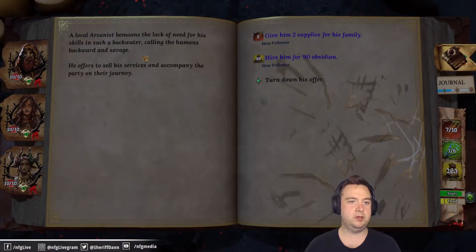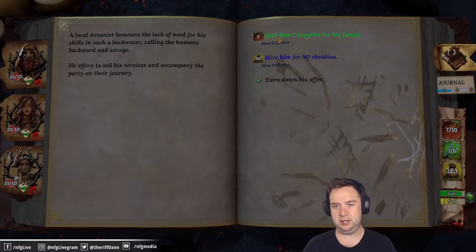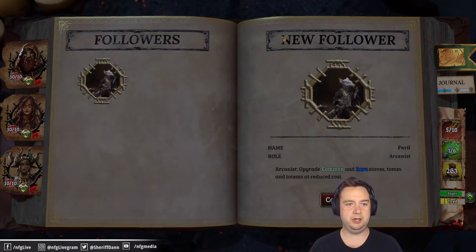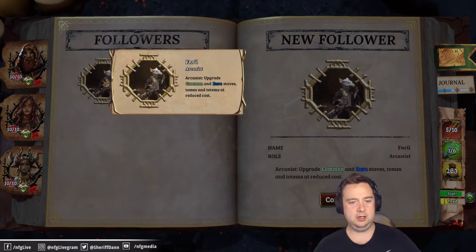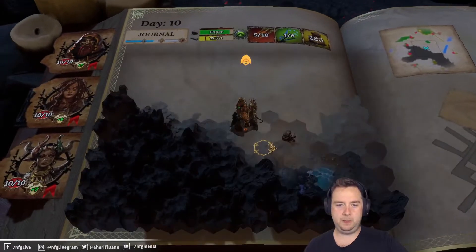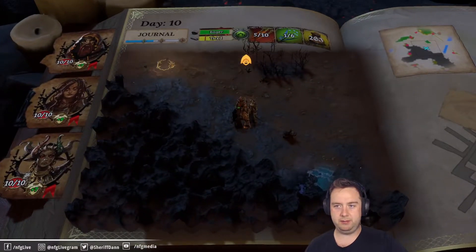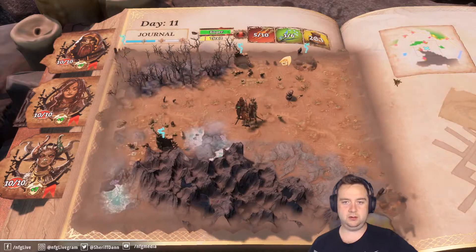A local arcanist bemoans the lack of need for his skills in such a backwater, calling the humans backward and savage. He offers to accompany the party on their journey. Let's hire him — we do have a lot of food. We got Funril the Arcanist — upgrades common and rare staves, tomes, and totems at reduced cost. That's nice, but I don't have a ton of those with our party makeup, and we're almost at the next boss.